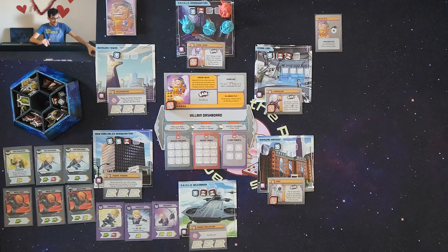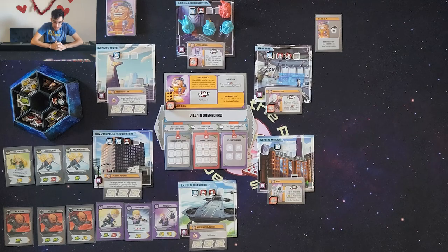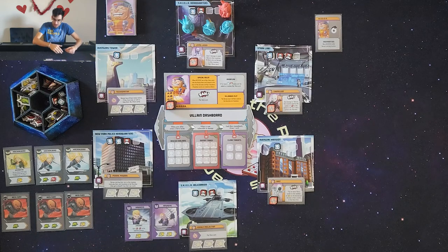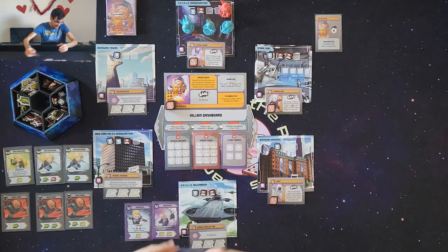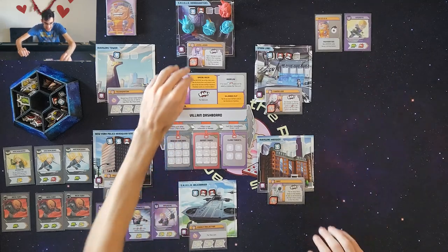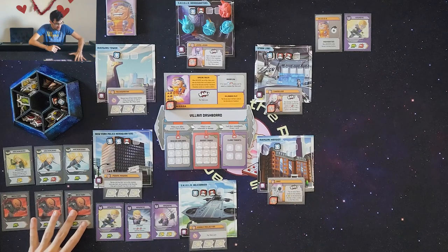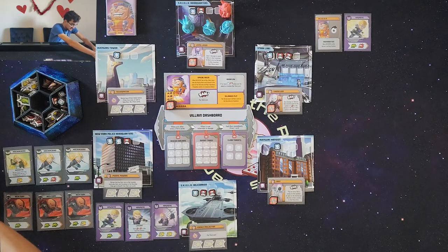Looking at the board, I want to get rid of Living Laser first. I think I'll start with Hawkeye using a move and a punch to punch Living Laser once. Living Laser has four health, Chameleon has four health, and Spot has four health as well. Up next I think I'll do Mockingbird — she has defeat two thugs in your location, plus a punch. There's only one thug in that location, so I'll hold that card and instead use her move-and-punch for a double punch to build toward killing Living Laser.